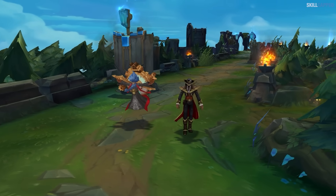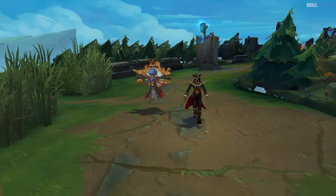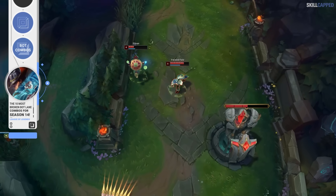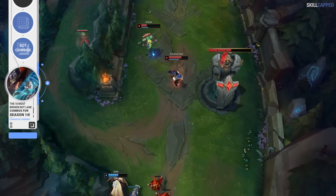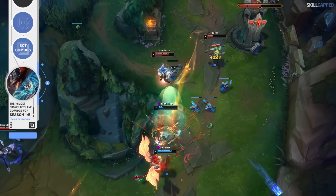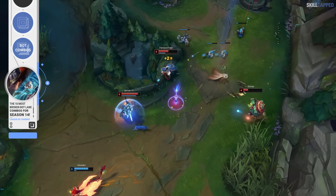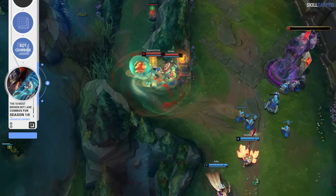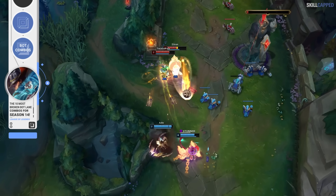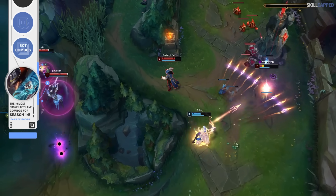Let's start the video off by breaking down one of the newest and most broken combos that you can play right now: Twisted Fate with Zilean. If you guys haven't been playing a ton in the past while, Twisted Fate has actually become a legitimate ADC pick due to his 14.2 buffs. Riot added a bunch of AD ratios to his spells and he now scales much better with crit as well. Zilean's speed boost makes it so easy for Twisted Fate to get in range of his gold card.